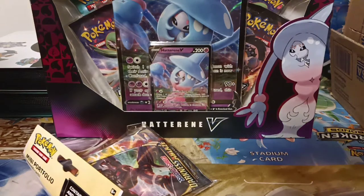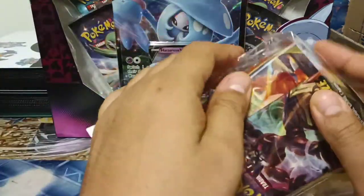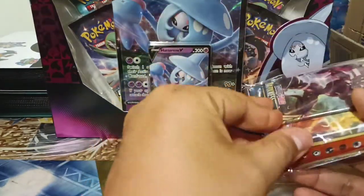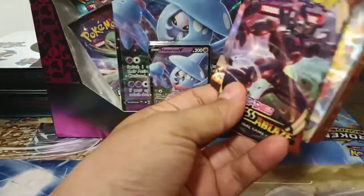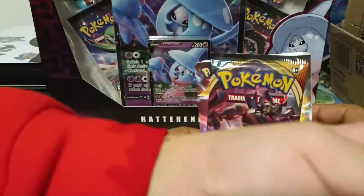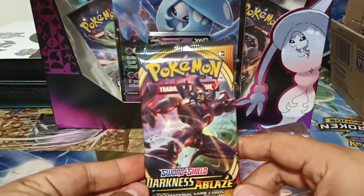What did we finally do? We found some cards that didn't buy all — flippers. So we have this mini portfolio, and what else did we get? A Hatterene box, right? And you finally found your little helper back, right? Mr. Piplup, go ahead and do the honors to open this.